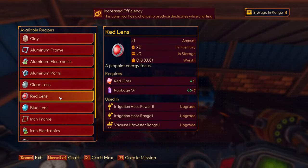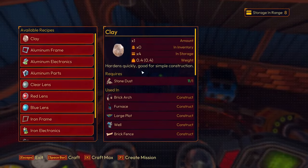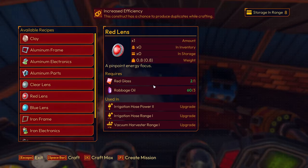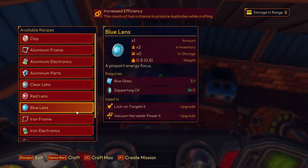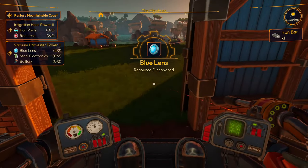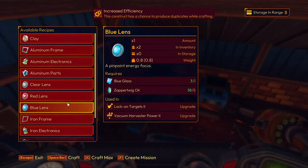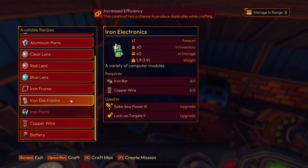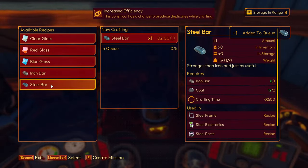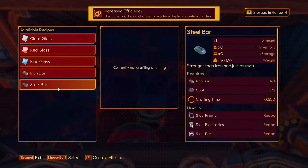We need two red, two blue lenses. We're gonna go — no, not four — two and two. Then we need steel electronics. Can we actually build steel electronics? We have iron. Oh, we can do steel bars! That'll probably open up another recipe. This is still cooking.